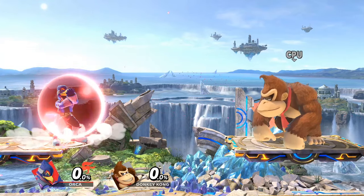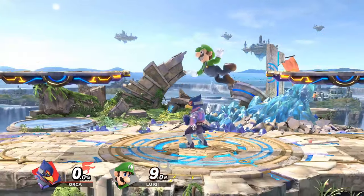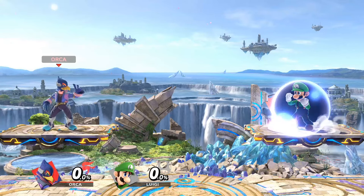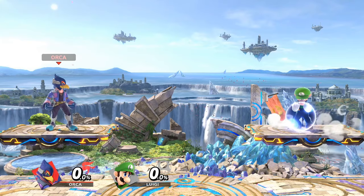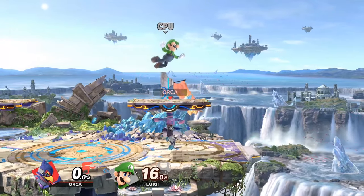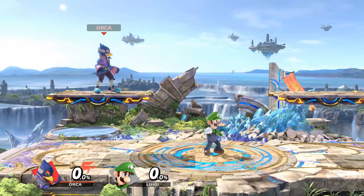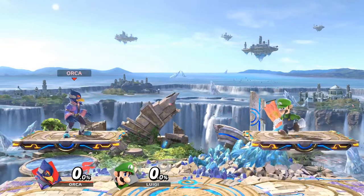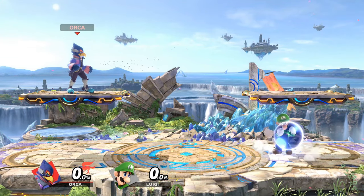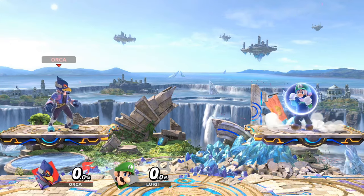Angling your shield is so important in Ultimate because of how easy it is to get shield poked. This can save you in moments where you're playing neutral with your opponent but your shield is slightly damaged and they go for something to poke it. It's also very useful when you're stuck on a platform and your opponent is pressuring you. This is not going to 100% guarantee that you don't get shield poked, but it greatly reduces the chance of that happening. If you have trouble angling your shield because you tend to roll, spot dodge, or jump from looping your control stick too fast, you can hold another shield button or the special button while shielding and you will be unable to roll, spot dodge, or jump. It may not seem like much, but this can reduce your chances of getting shield poked.